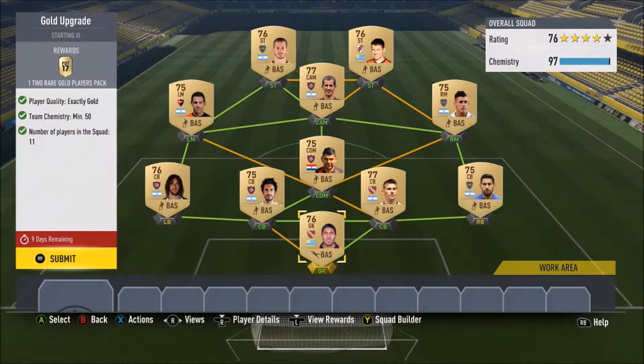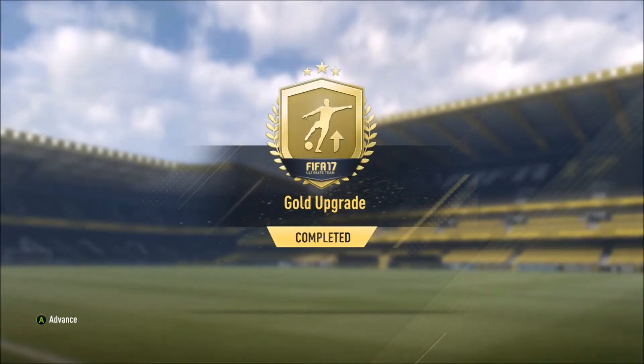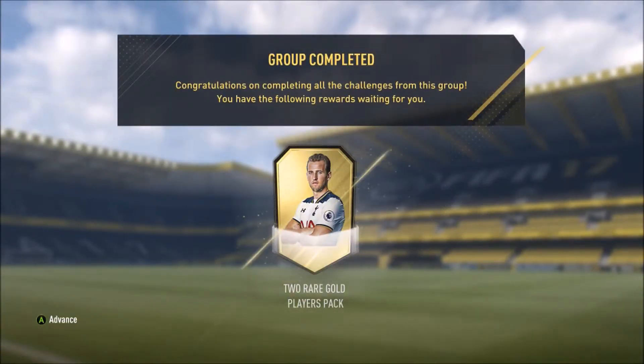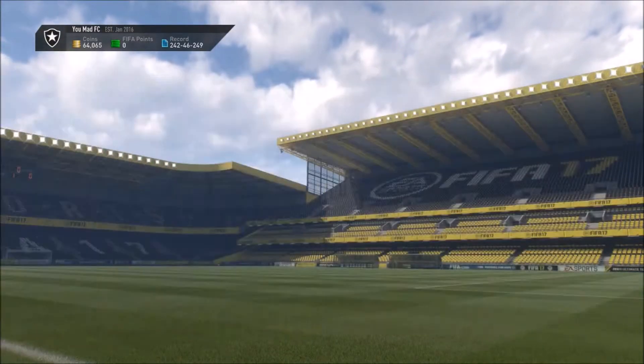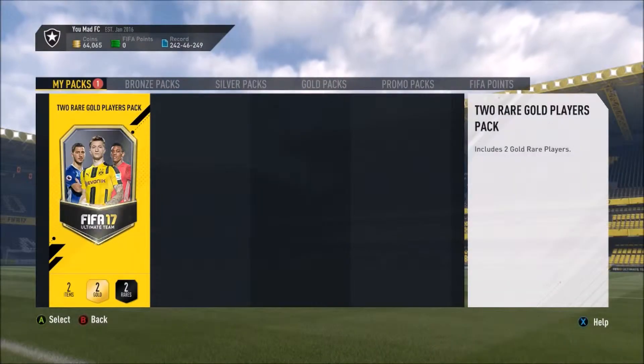This cheapest team is basically around 4k. The next I'm going to do it with a full BPL team to see if the rewards are any better, then after that I'm going to use this team again but with a special card to see if I get a special reward. Hopefully I get a Paul Pogba or even better. So I'm going to use this pack first and we'll see what I get - let's submit this squad. You get a two players pack, so I'll open this up first and then go back to the SBC and use a full BPL team.